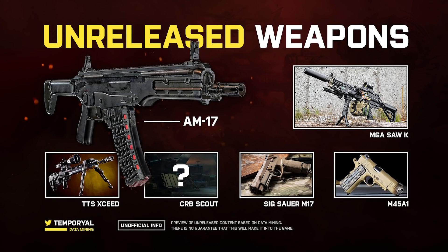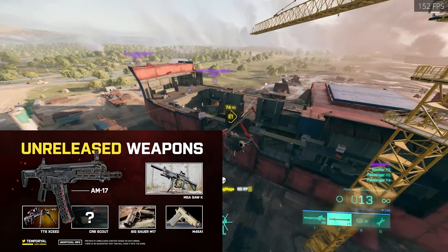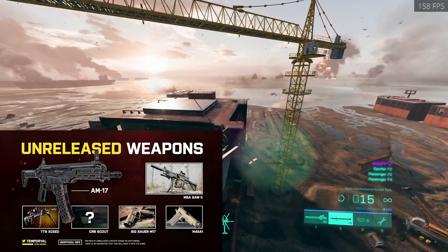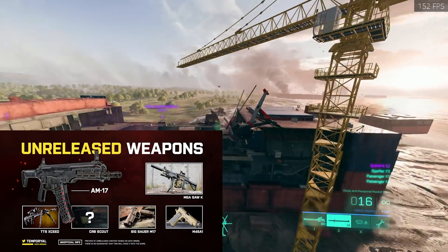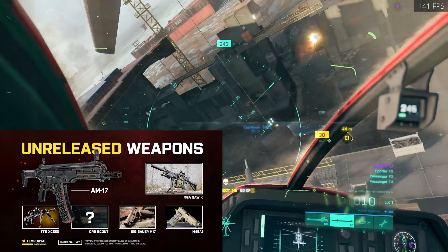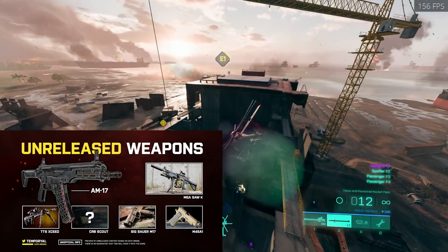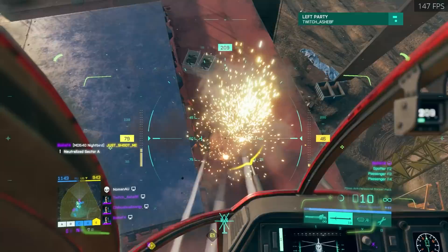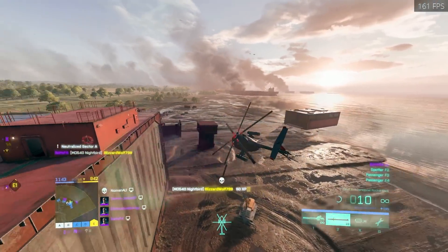For the weapons, we've got the AM-17 which looks to be some sort of carbine, the MGA Saw-K which is likely an M249 machine gun, and the TTS Exceed which is a bolt-action sniper rifle. There's also the CRB Scout which we don't know much about — no pictures of that one. For pistols we're getting the Sig Sauer M17 and the M45A1, which looks to be a 1911 of sorts. With all that said, I hope you guys enjoyed — a like and sub would be appreciated.